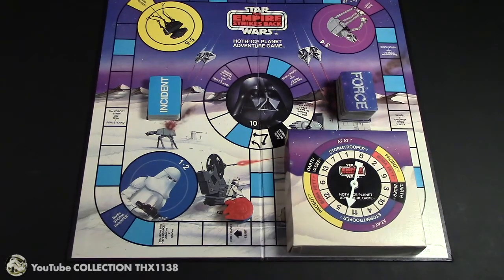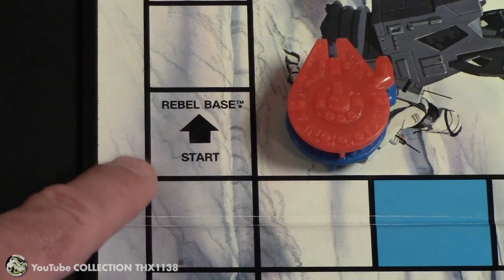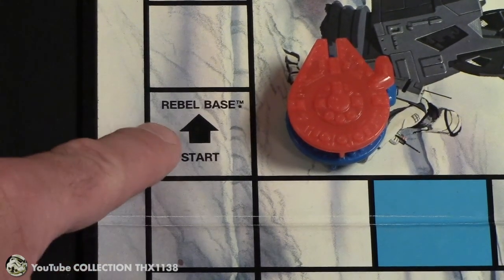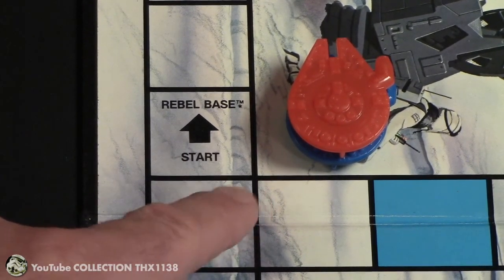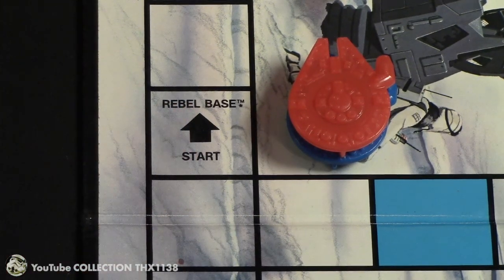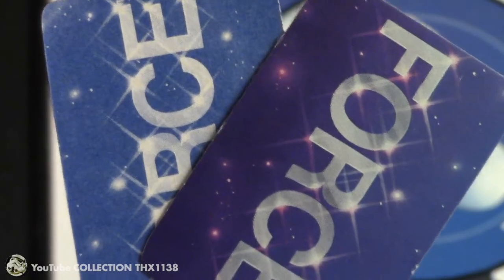So the highest spin goes first. You start at the rebel base. They don't have any special artwork for it or color for it, which is odd, but it does have a black arrow. It should also say gain 2 force cards, because every time you pass it you gain 2 of them unless there is something that tells you otherwise. Each player starts with 2 force cards.